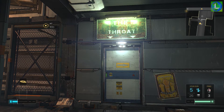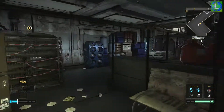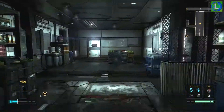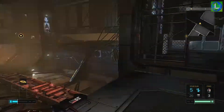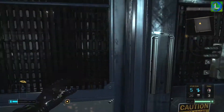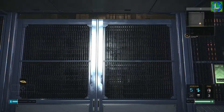Hey guys, Lunar here. In this video I'm going to be showing you another weapon location for Deus Ex: Mankind Divided. If you haven't done so already, check out my other videos for weapons and collectibles — it's linked in the description below. I'm going to show you how to get the sniper rifle, the holosight mod, and the 4x multiplier zoom mod, because they're all pretty close to each other. Note that you can't equip the zoom mod or the holosight on the sniper rifle, but you can use them for other weapons.